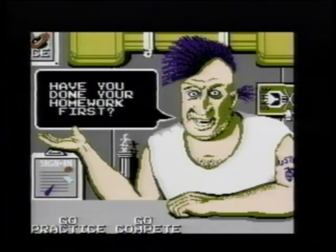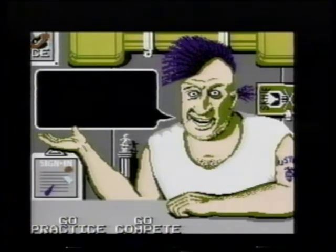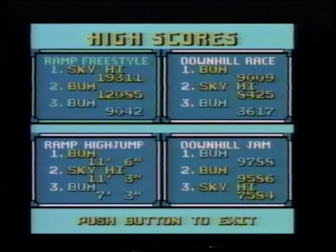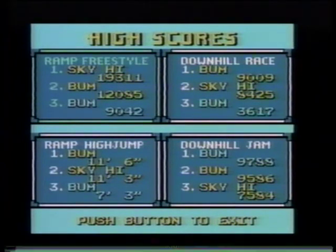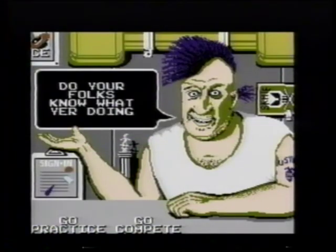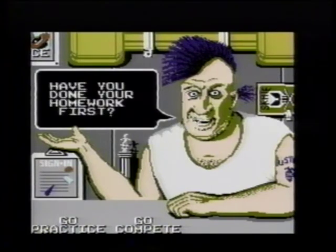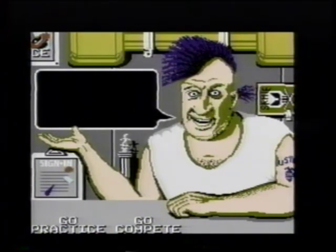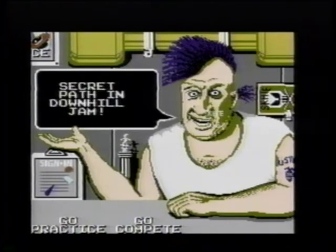Here's Rodney again. Move your cursor around the screen — put it on his mouth and he'll give you some hints. Put it on the sign-in pad in the lower left to see all the scores. Sometimes you have to figure out what Rodney's trying to say — he's no professor of English. For example, when he says combo moves score big, he means that you can get a big bonus in the freestyle event when you show off a combination of tricks.